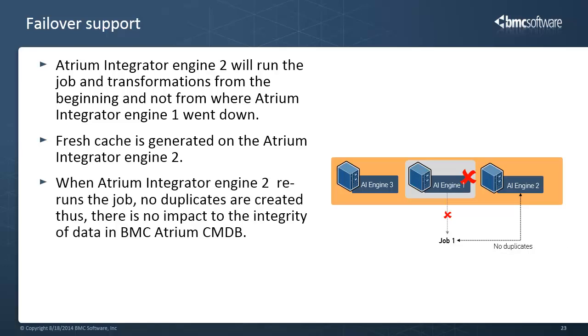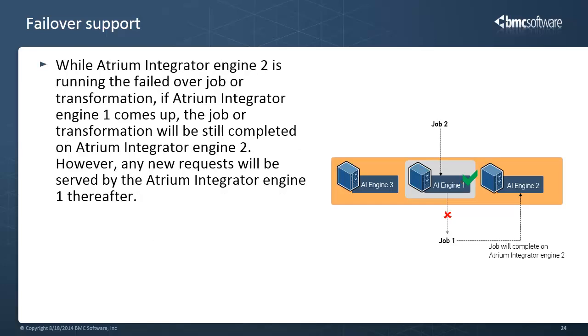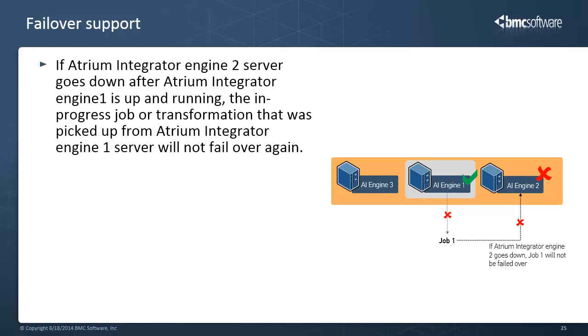For example, if a job was scheduled to run for 6 hours on Atrium Integrator Engine 1 and Engine 1 went down after 3 hours, Atrium Integrator Engine 2 will again run the job from the beginning, so the job will now take 9 hours to complete. While Atrium Integrator Engine 2 reruns the job, no duplicates are created. Thus, there is no impact on the integrity of the data in BMC Atrium CMDB. Also, while Engine 2 is running the failed-over job or transformation, if Engine 1 comes up, the job or transformation will still be completed on Engine 2. However, any new request will be served by the rank 1 server thereafter. Also, if Engine 2 goes down after Engine 1 is up and running, the in-progress job or transformation picked up from Engine 1 will not fail over again.